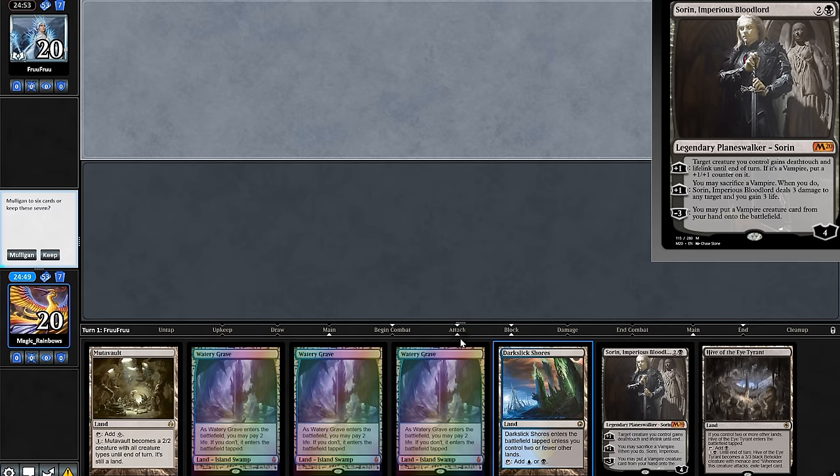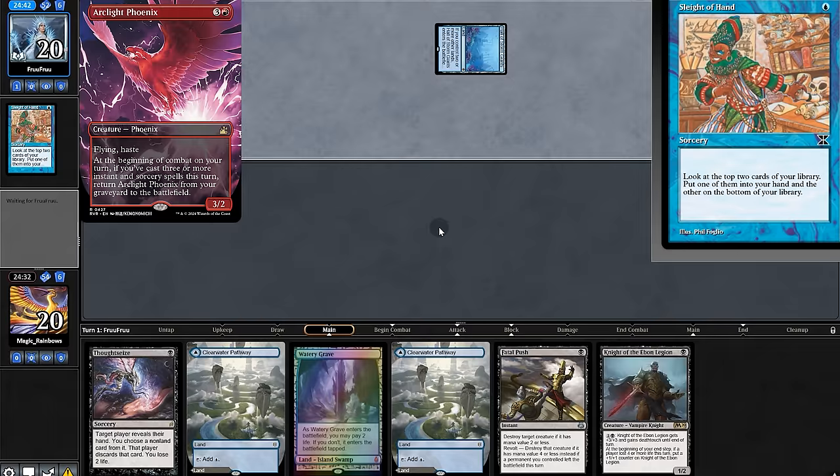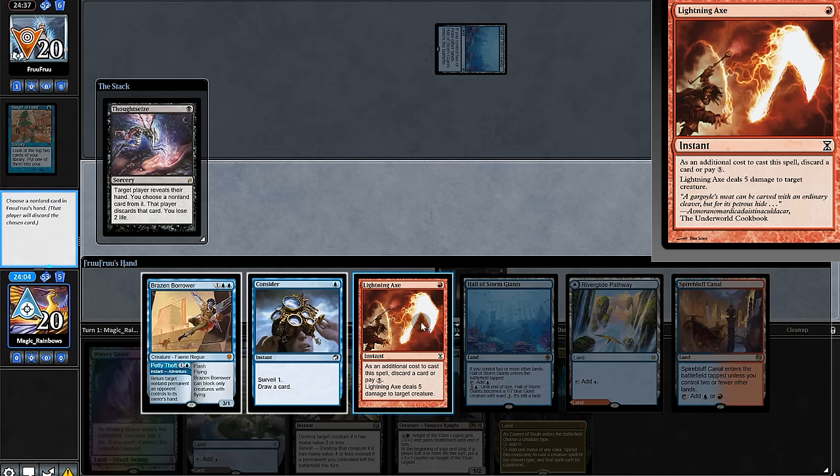And now on to the next ranking. Opening hand — terrible mull, still pretty stinky, but we'll keep. And it looks like we're up against Phoenix. We'll toss these and Phoenix it is.